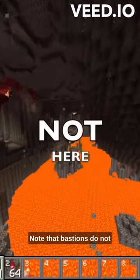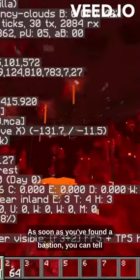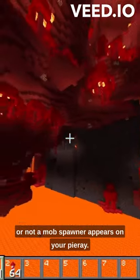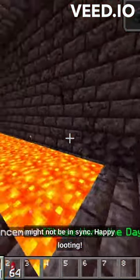Know that bastions do not generate within basalt deltas. Refresh your pie chart every so often by opening and closing the debug screen. As soon as you've found a bastion, you can tell whether or not it's a treasure bastion based on whether or not a mob spawner appears on your pie chart. Remember to refresh it, otherwise it might not be in sync.